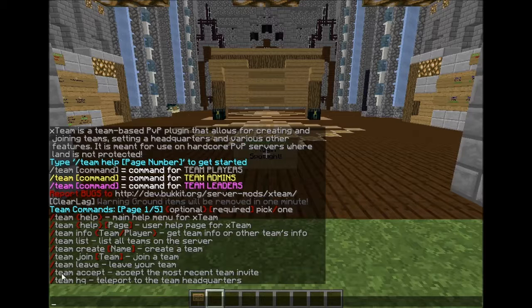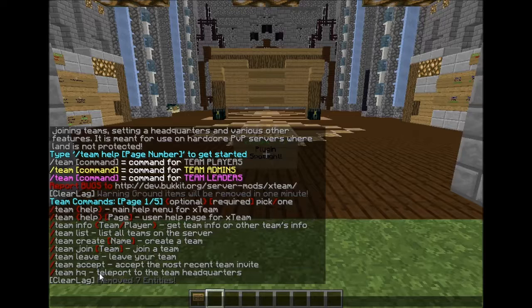Team accept — if you were just invited, you can do /team accept right there to join instead of doing /team join. Team HQ — if a team admin, team leader, or a server admin sets it with /team set HQ, then you can do /team HQ to teleport there.